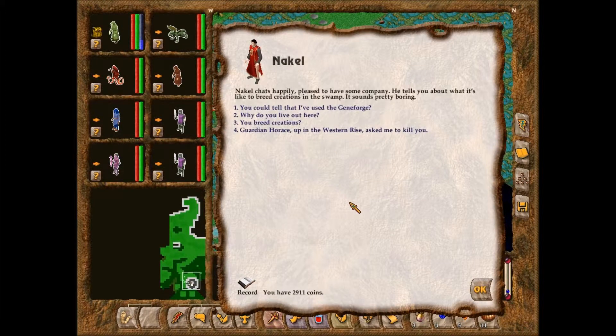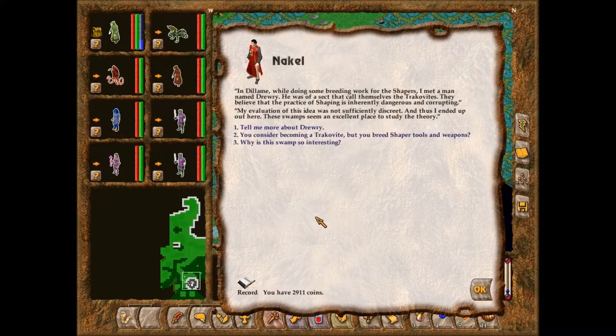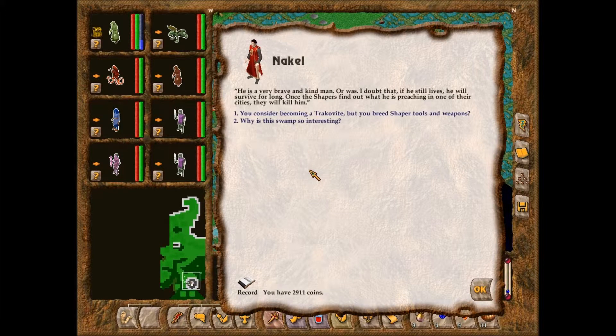Fair enough. Nikkel chats happily, pleased to have some company, and tells you about what it's like to breed creations in the swamp. 'Why do you live out here?' 'I have separated myself from the constant company of those who mold life. I am instead pondering for myself the wisdom, or lack thereof, of those who have created a new philosophy — weighing it to see if it is a viable path for those currently alive.' 'Tell me about this philosophy.' 'In Delayme, while doing some breeding work for the Shapers, I met a man named Drury. He was of a sect that called themselves the Trachobites. They believe that the practice of shaping is inherently dangerous and corrupting. My evaluation of this idea was not sufficiently discreet, and thus I ended up out here.'